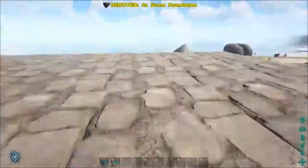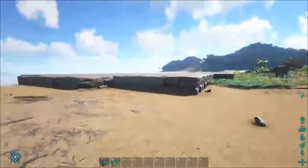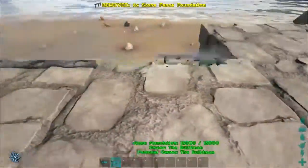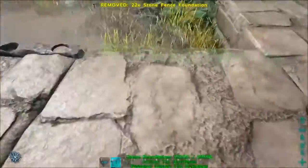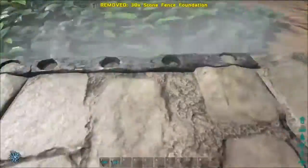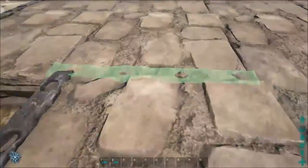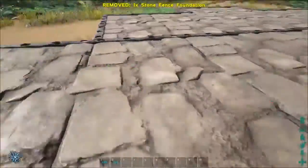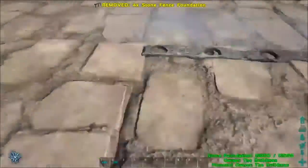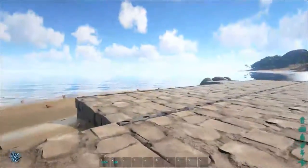I add some foundations to the sides which will serve a purpose later in the video. After all the foundations have been placed it's time to place some fence foundations. By placing fence foundations on the edges we can later place pillars on the corners and edges, otherwise they would be in the middle of the foundation which looks weird. The two lines of fence foundations in the middle of the building will be used to add pillars and other detail work.